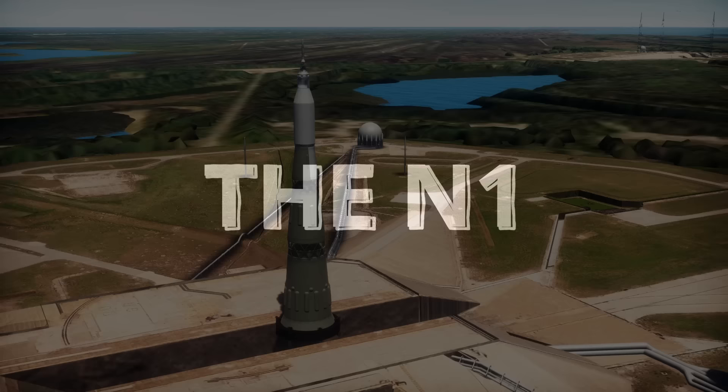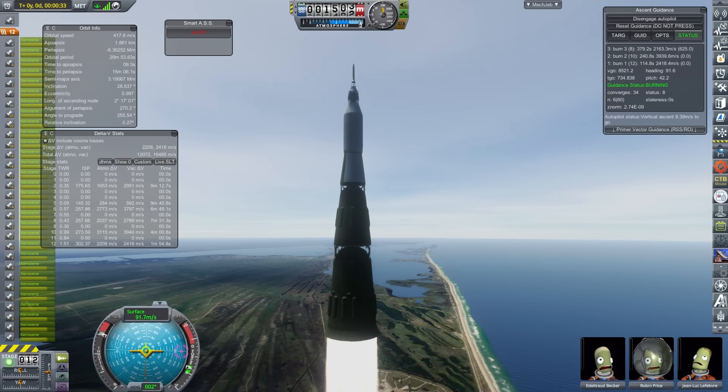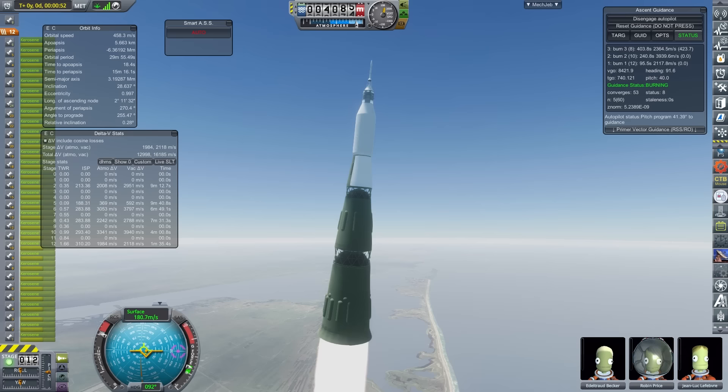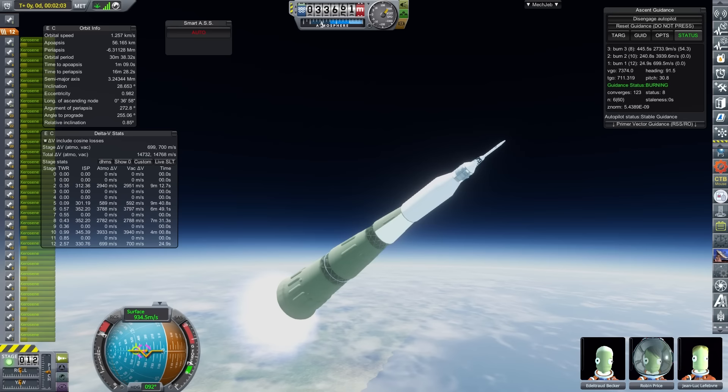One of only two designs on this list that was a real-life proposal, and the only rocket to actually fly, if you can even say that. The N1 was the Soviet Union's attempt at landing a person on the moon. The N1 I've designed is slightly different, in that it's uprated to be able to take the CSM and LEM, as the LK lander would have been a lighter payload. This means this rocket comes in at 4,200 tons, rather than the 2,750 it would have been in real life.